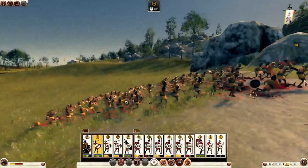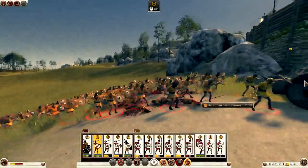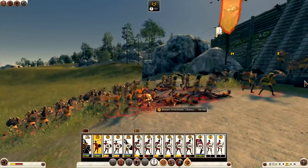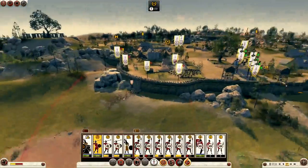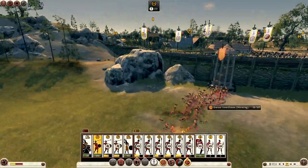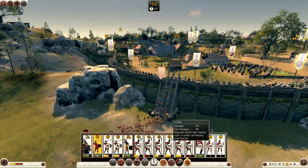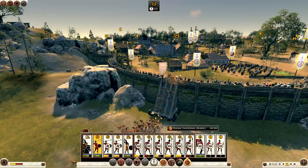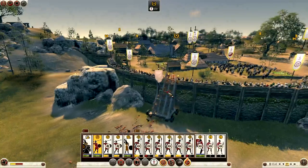You guys are going to think I'm some sort of total freak looking at these people die, but it's so funny. Oh, he took a flaming arrow — that's from the archer tower surely. And they're starting to waver — they're not even going to make it. There they go, they're broken! Didn't even get up there.